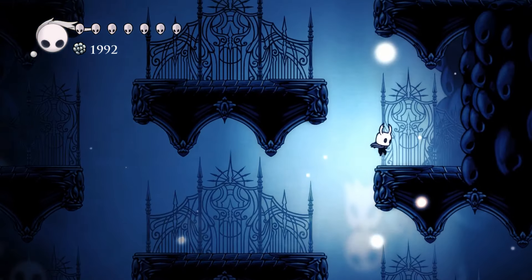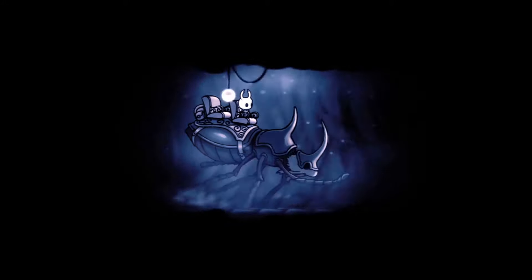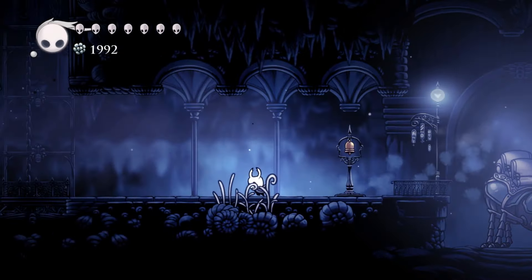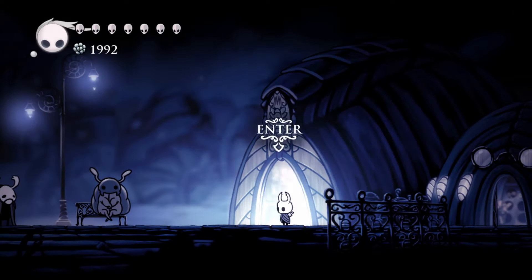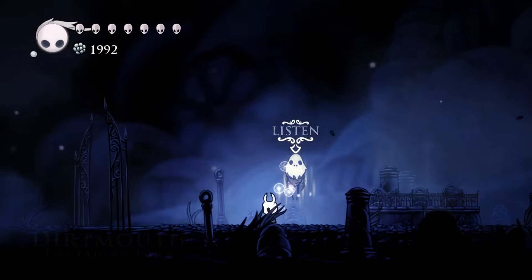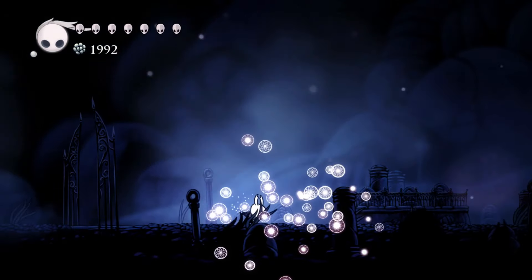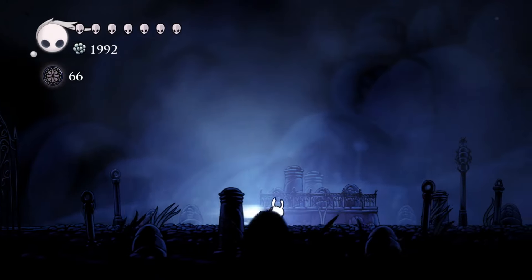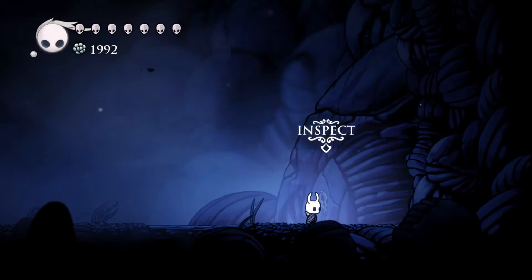Alright, take me back to Dirtmouth please. So we're going to go up. So we're going to go to Crystal Peak. I got six essence out of that guy. Yes, I do want to use a simple key on that — let's just check it out, see what's in there, maybe worth checking out.